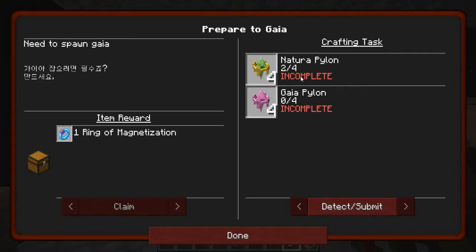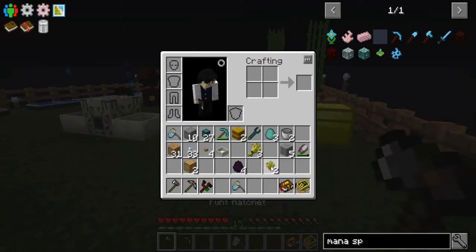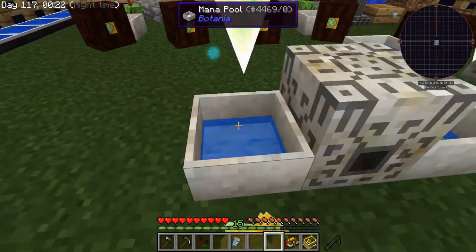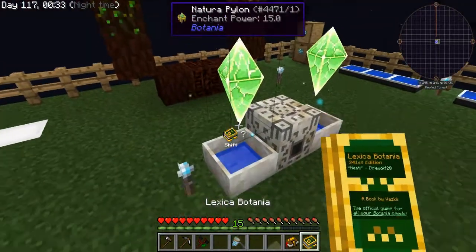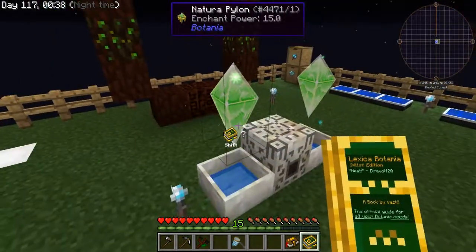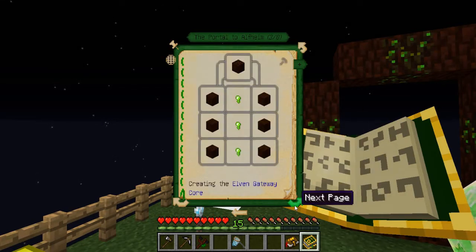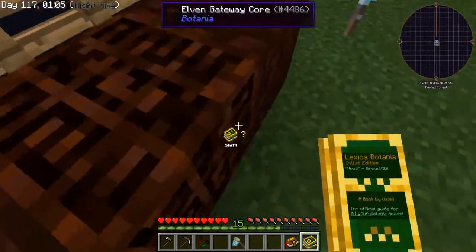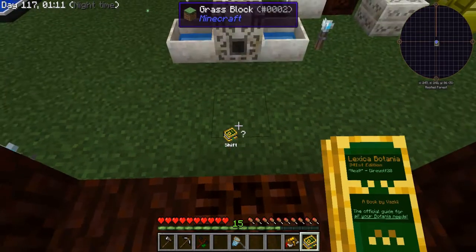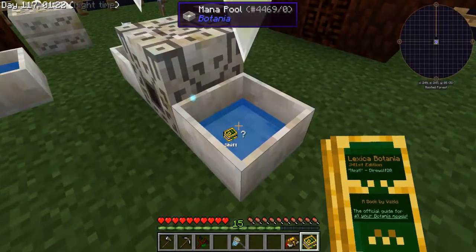I think I also have to make two more of them — maybe four total in order to spawn the Gaia Guardian, but I'm not working on that just yet. I want to put these natura pylons here and here. The two natura pylons with mana pools must be laid out in an 11 by 11 area around the core, meaning five blocks out in either direction. So one, two, three, four, five — I should be in the right area.